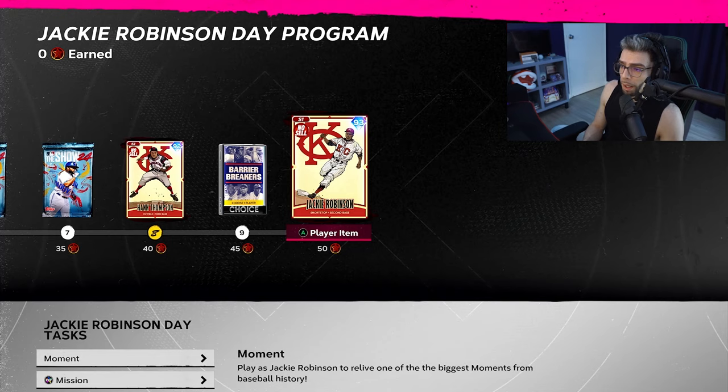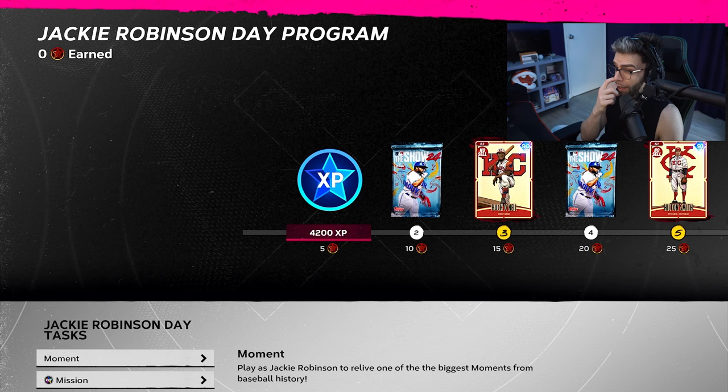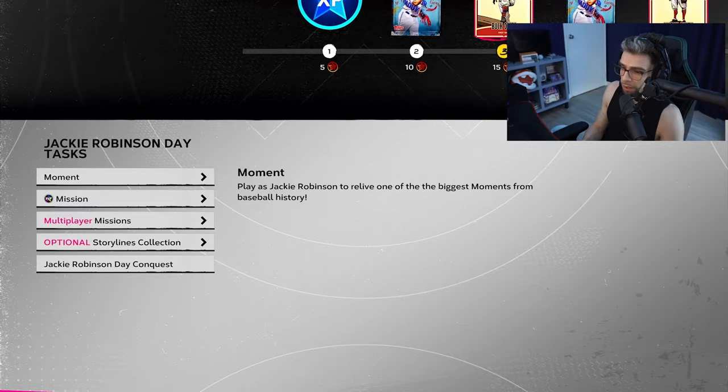To get him you have to go through the Jackie Robinson Day program — 4200 XP at five stars, which is great. You get that just for finishing the one moment, which is getting Jackie on base one time. Very nice. You get a pack and you get Buck O'Neill, who is an incredible 90 overall.